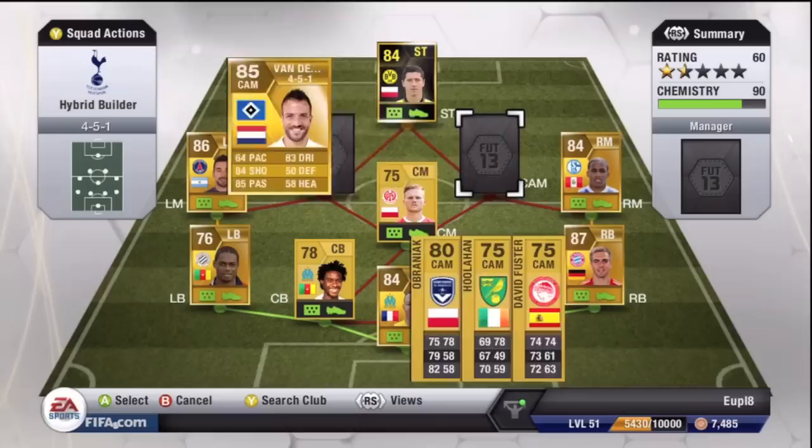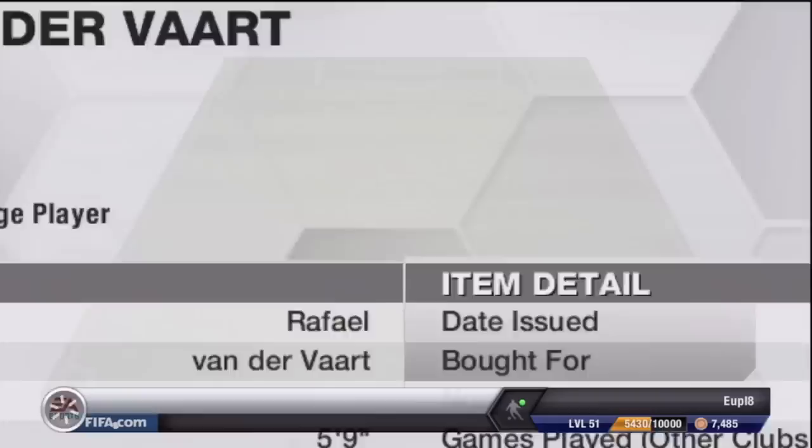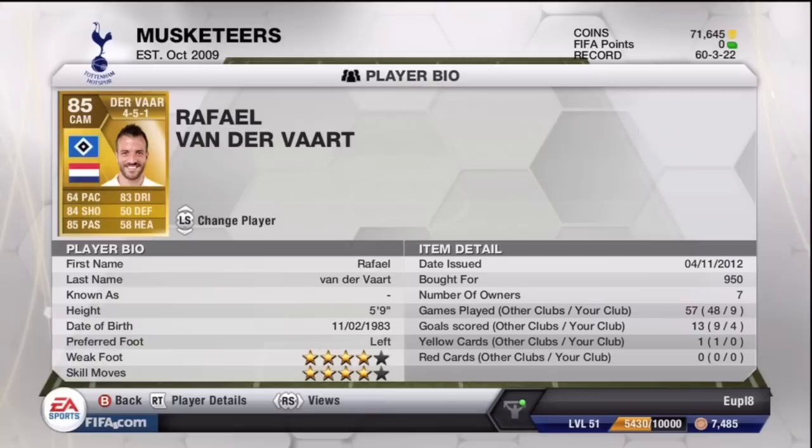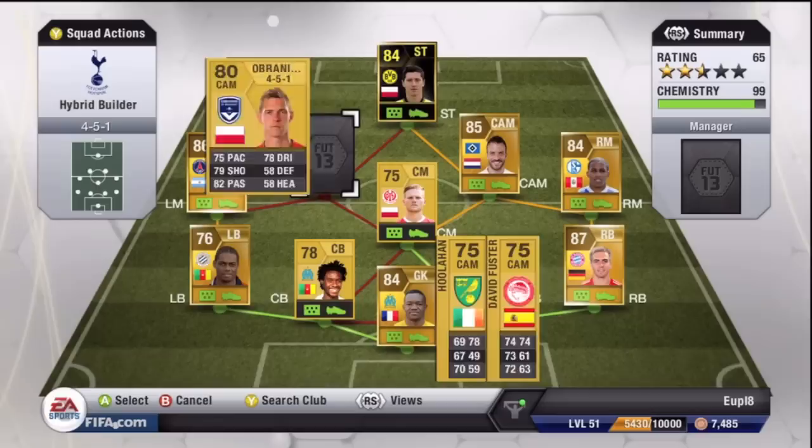The right center attacking mid is Raphael Van der Vaart, who can shoot with his left foot and has 4-star skills. For being an 85-rated player he only cost me 950 coins and he was fantastic — I really enjoyed using him. He's got 64 pace, which is mainly why he's so cheap, but he has really good free kick stats, and is a very good shooter, passer, and dribbler. It just shows what the FIFA community values when a player that good costs under 1,000 coins.